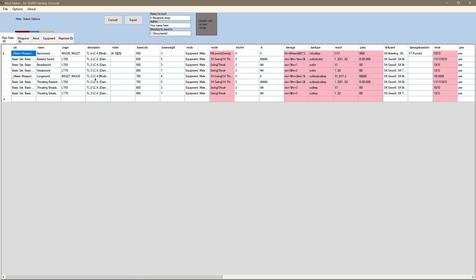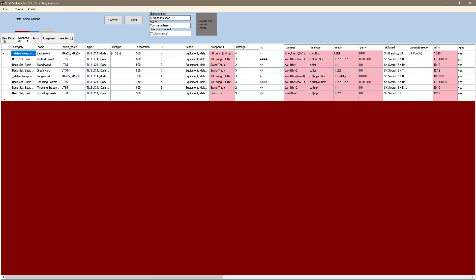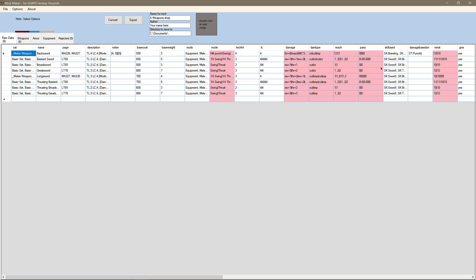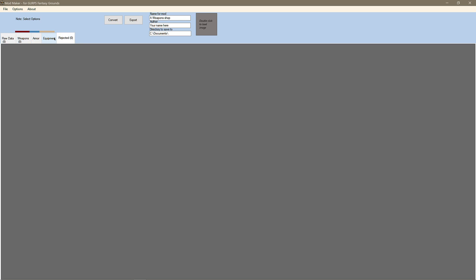You'll notice you have your raw data. This is the actual raw information. Now if you were following the other video, you might have typed these things in manually, and you can do that too — so this allows you to do it either way. But here in the weapons items, you'll notice these were converted over to being able to be used in Fantasy Grounds. Sometimes you'll have items kick over into the rejected bucket. I've tried to get rid of that as much as possible, but if it happens, you can see what it is. You can go back to the raw data and figure out why it's not falling into one of the buckets you want.